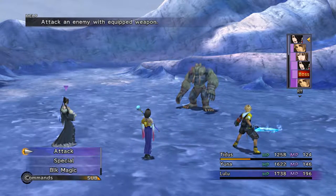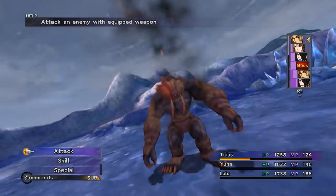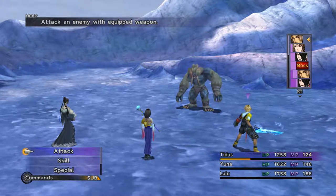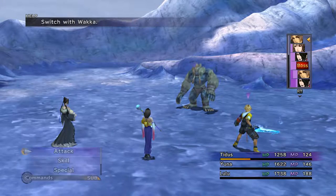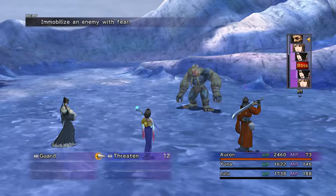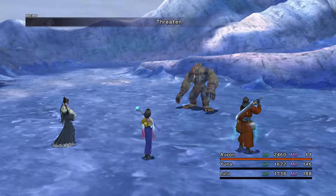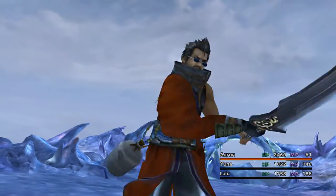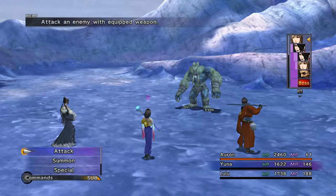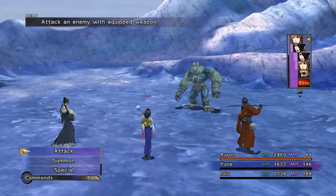He's not a very good person to be hitting Yuna. Fire again - it's doing a lot less damage now because he's got all these protective spells on him. Let's swap out Titus for Auron. We're going to go ahead and use Threaten, because it's going to remove the Berserk from him, I think. Yeah, that's good - awesome.